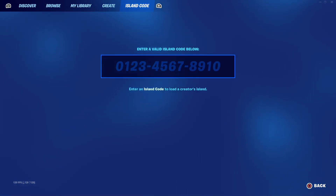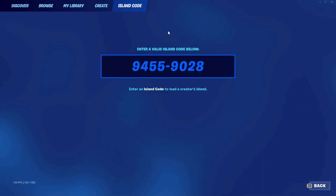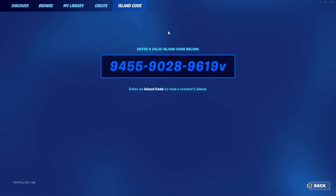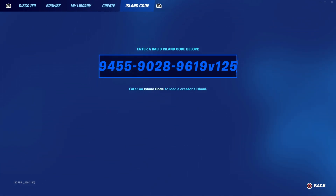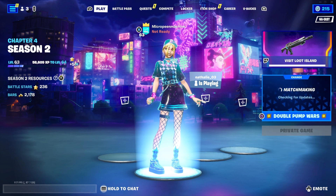Go over to the island code and put in 9455-9028-9619, then V125 at the end of that. Make sure you do put V125 at the end of the code or else it will not work, because it stands for version 125. These glitches only work on this version. After you do that, hit enter — this map should pop up. Make sure it's a private game.